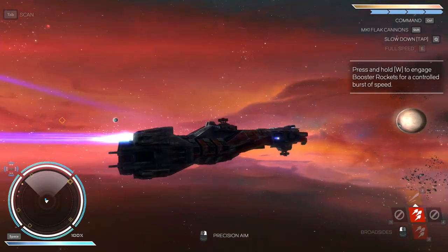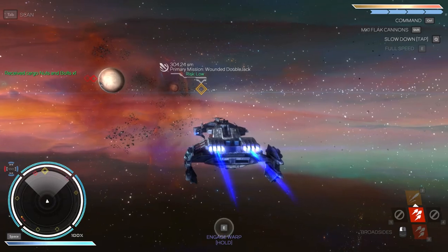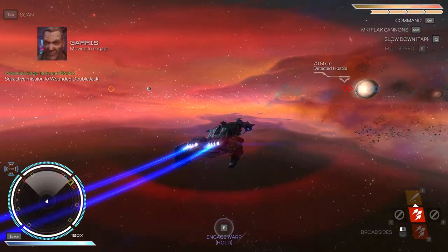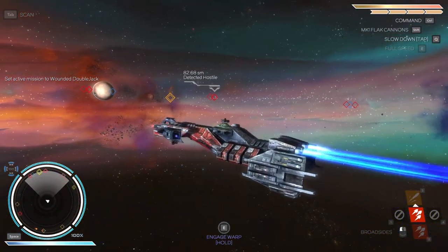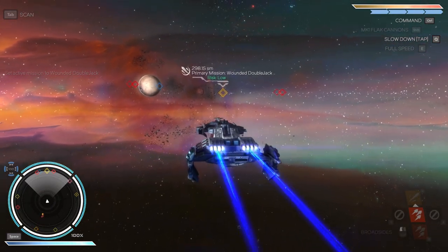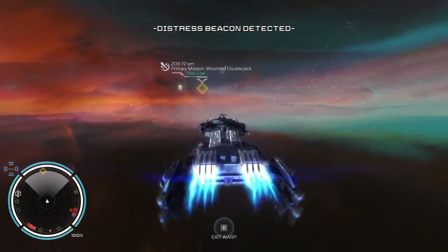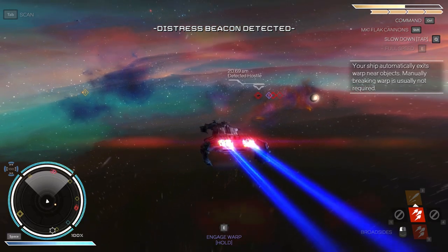We got some cargo and we have the tractor beam, so we'll pick that up. We should do a scan — there's nothing around here. Distress beacon — that usually means trouble, but I suppose we can check that out. I might regret doing that.